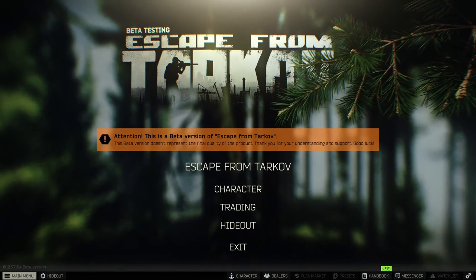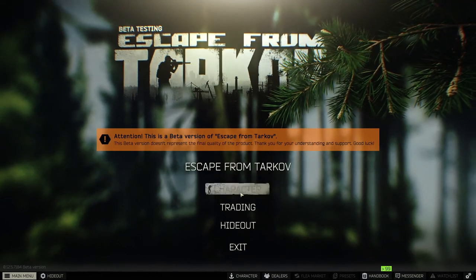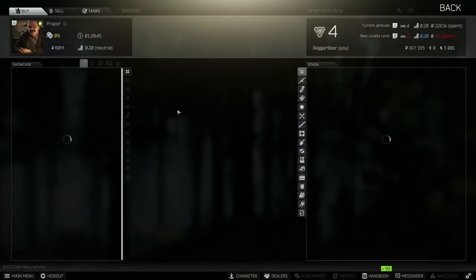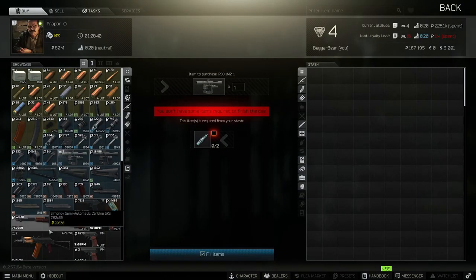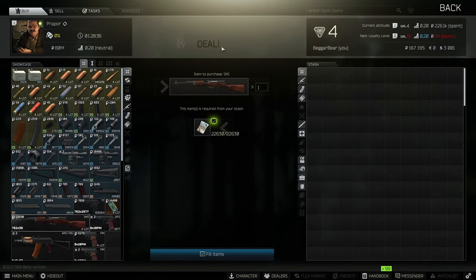Generally the first thing you want to do is get a mission from a vendor. We have a couple of choices here — usually Prepper has the early missions. Here you can buy gear from this vendor. One of the reasons you complete missions is to increase vendor loyalty and to get better gear.